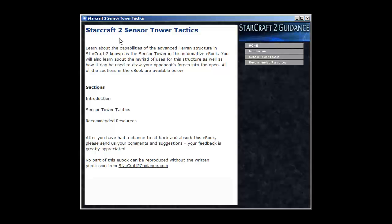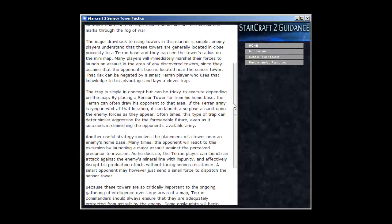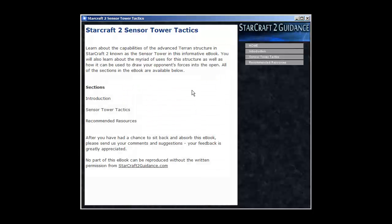So as you can see, the current ebook we're having a look at is StarCraft II Sensor Tower Tactics. It's got information about deploying the sensor towers, when and where to use them, that sort of stuff, as well as some recommended resources.